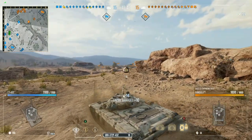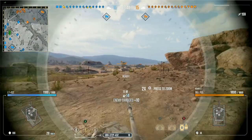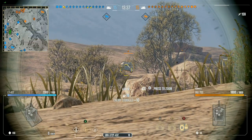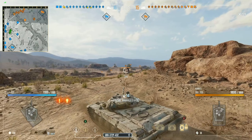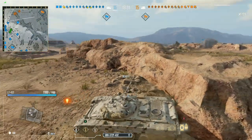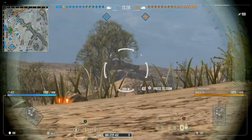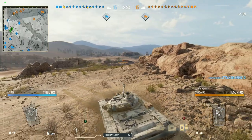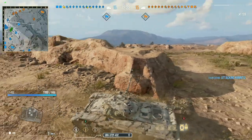Look at that shot — 159 damage, first shell of the game, straight through the hatch of an M103 at around 450 meters. Great hit. I should have held my shell against the 705A, because there's no way I'm going to go through that armor with standard rounds. If I had premium loaded, maybe I might have had a chance to go through the top plate, but at the angle it was at, I don't think we would have ever scratched it.